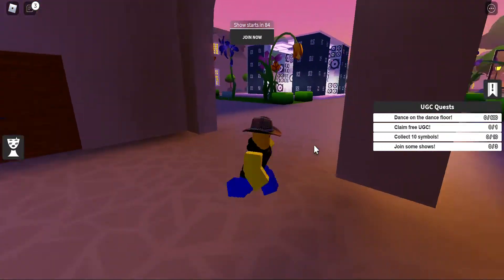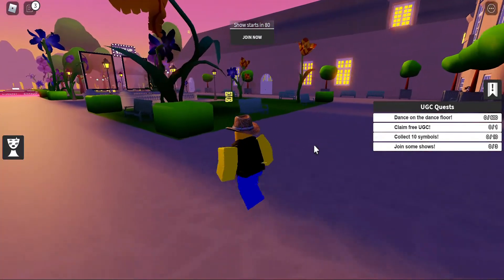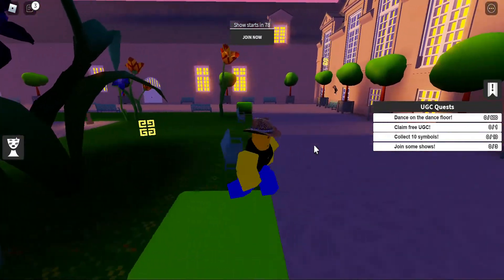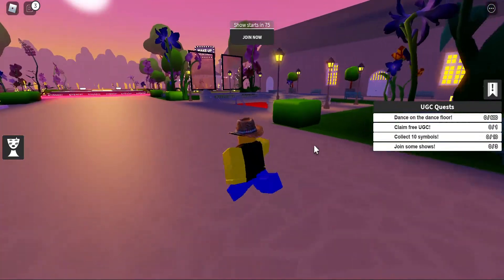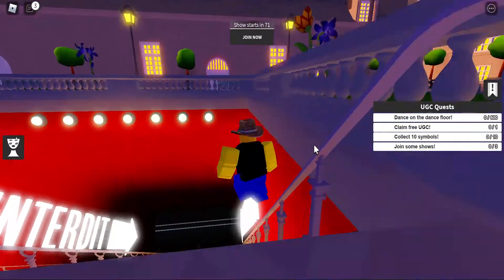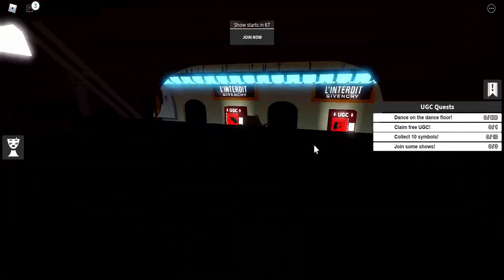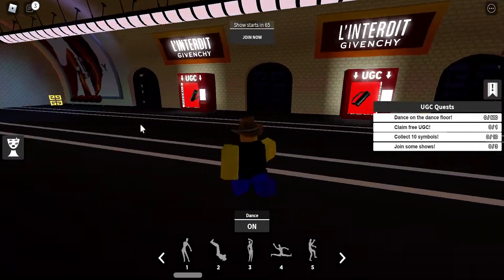Basically how you get this item is you first have to join this experience, which is like some kind of event game — it's like Kevin She Beauty House or something. I'll put it in the description so you don't have to go find it. You have to run over here to this red subway metro area, there's these big arrows.